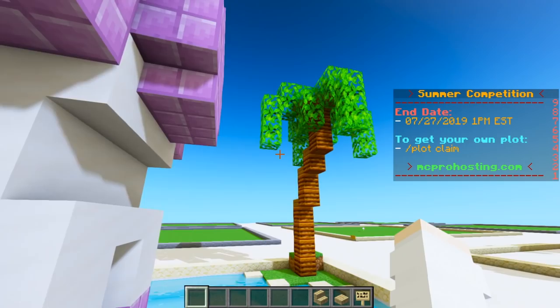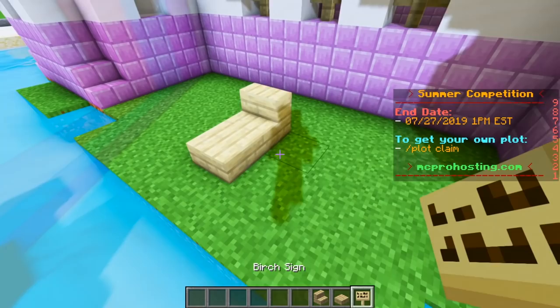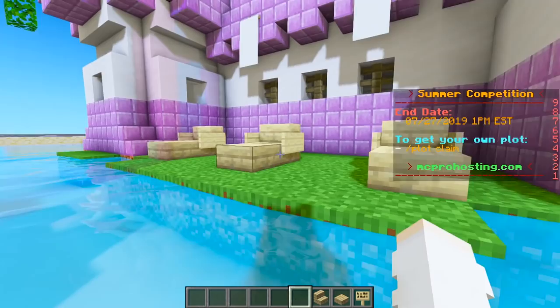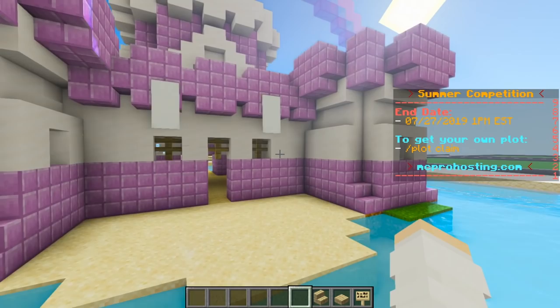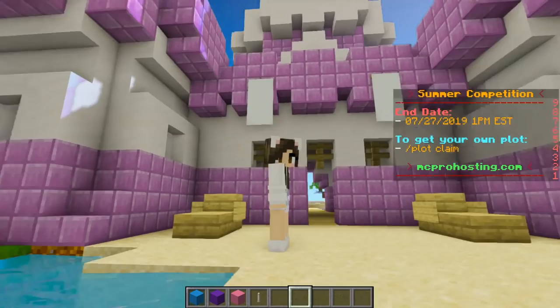I am obsessed. These palm trees look so cute. And now that the palm trees are done, I want to go around to each side of the castle and add some lawn chairs so that people can sit down. So let's go ahead and grab some birch stairs and a slab. And then on either side, we can add a sign for armrests. That looks so cute. And I forgot to tell you guys that I put a little beach area on the back side of the castle. So instead of three chairs on this side, let's just do two on either side of the entrance.